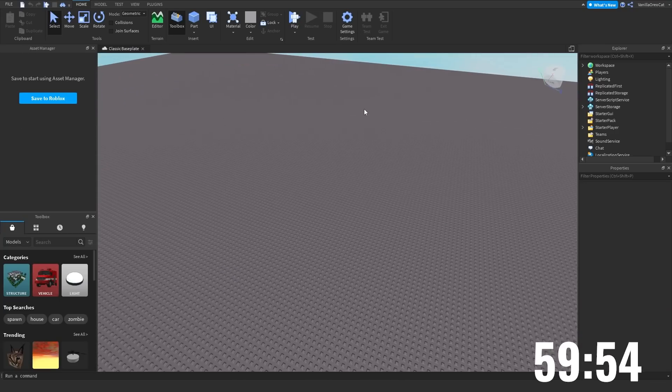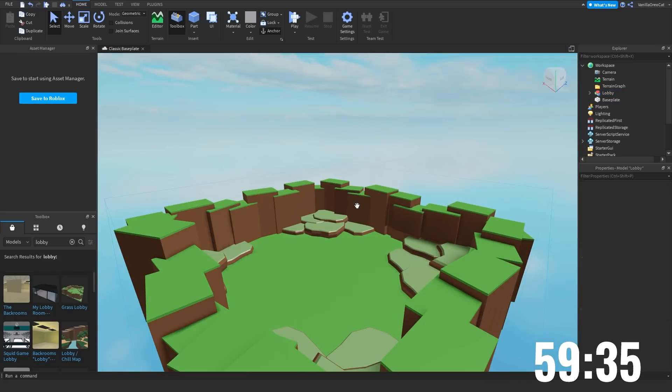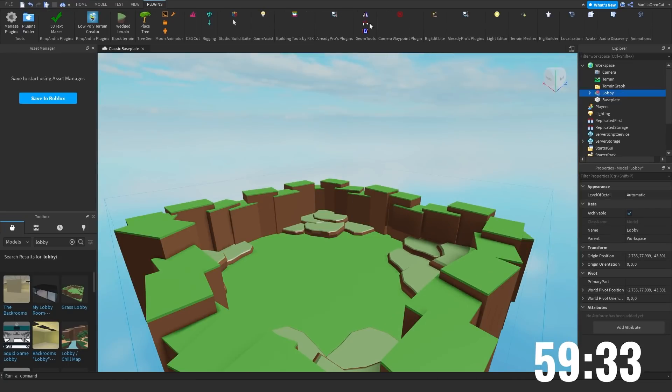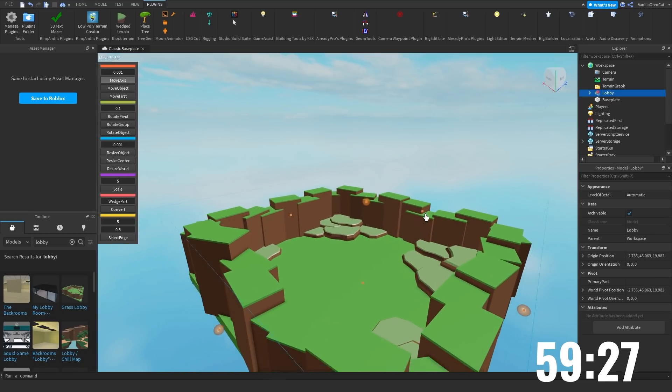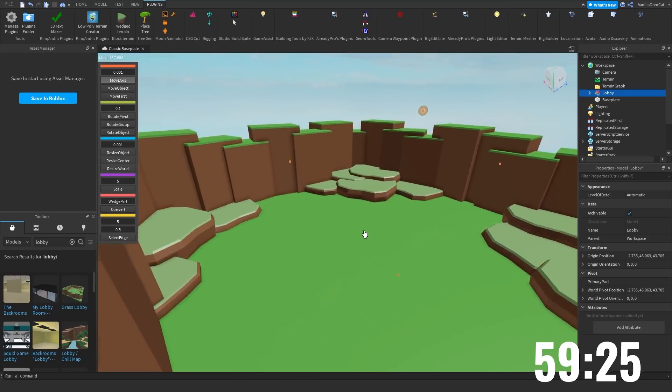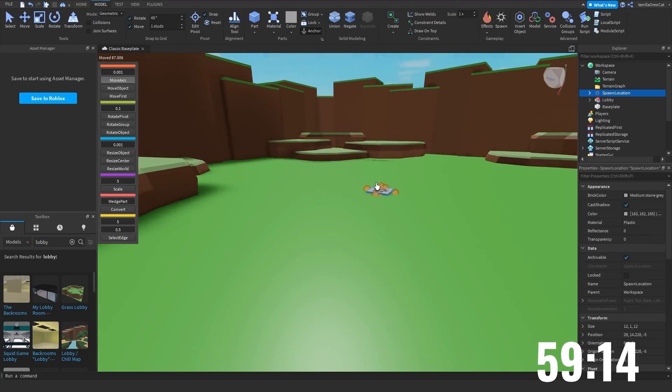First thing we need is a lobby - we can't have a game without a lobby. I have a bunch of plugins here, so we're gonna take Studio Build Suite. I'm not actually that bad at building, it's just I don't know. So the first thing we're gonna do is add our spawn point - how do I do that? I don't know how to make spawn here.